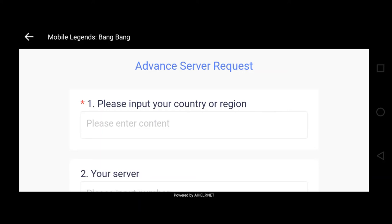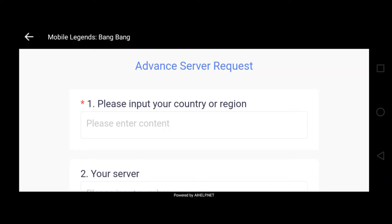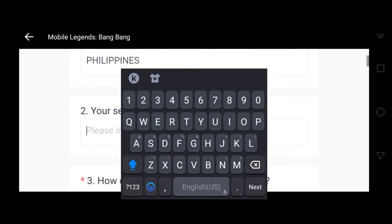Pag-click mo nang tap to apply, ito yung susunod na lalabas guys — advanced server request. Kailangan natin i-input kung anong country tayo. For example, you are a Filipino but you are living in USA, Canada, Singapore, Thailand, Brazil, any other country — you need to input it here for them to know na nandun ka sa lugar na yan. Kailangan nilang malaman kung anong country ka or region. Since nasa Philippines na tayo, kailangan natin ilagay is Philippines — Philippines with S.